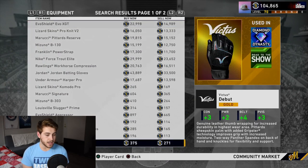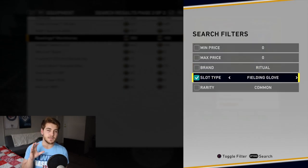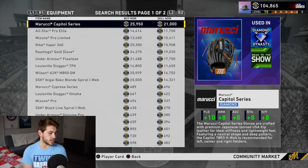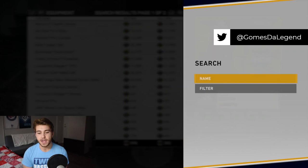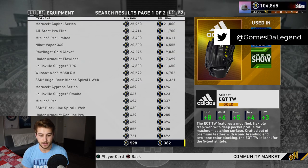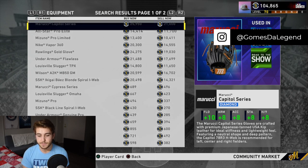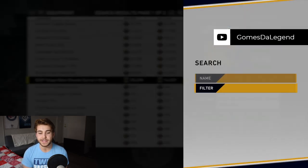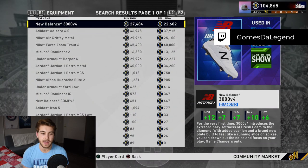For batting gloves, go for the Workhorse batting gloves at 185 stubs: 2 contact, 4 power, and 4 plate vision — very solid. For fielding gloves, the EQT TW gives you 8 fielding, 6 arm, and 5 arm accuracy for 380 stubs. There is a diamond glove with 2 more arm, 3 more accuracy, and 2 more fielding, but is it worth spending an extra 20,000 stubs? You really have to think about whether that jump is worth it when you can get great attributes for 20k less.